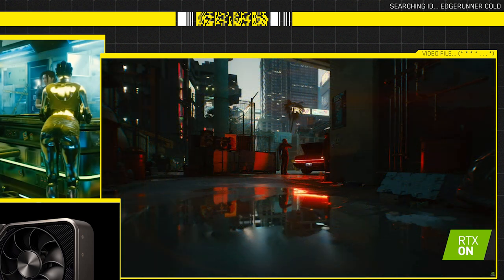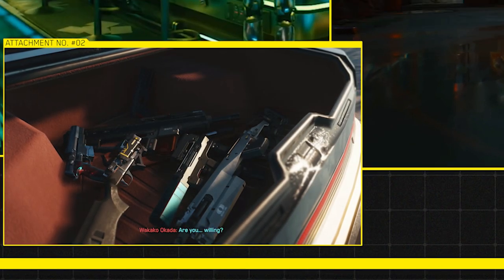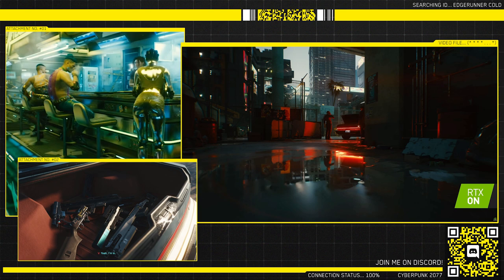Moving on, we have another shot from the scene we already saw in the life path trailer — this is Padre and his bodyguard. What they're showcasing here is the ray trace reflections on the water. I also noticed that this vehicle is the exact same model seen not only in the life path trailer but also in the Tools of Destruction trailer, where they showcase many weapons and the trunk is loaded with them. So I wonder if this is the same scene — maybe we'll be transporting weapons for this guy.